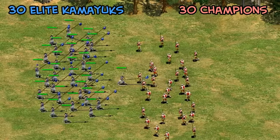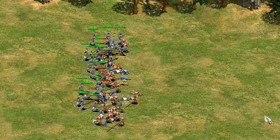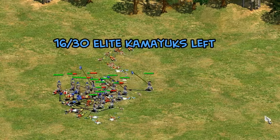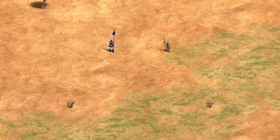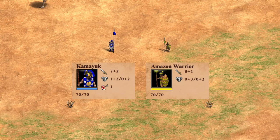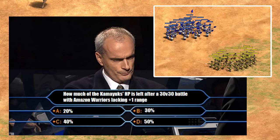So how big of a deal is that one range? In my Inca overview from seven years ago they obliterated champions with equal numbers, and melee pathing has improved since then, so it's worth following up on. To isolate the benefit of one extra range, I've set up a castle age Kamayuk and an 'Amazon Warrior' modified with triggers to have the exact same stats but without the extra range — same attack rate, the only difference being zero or one range.